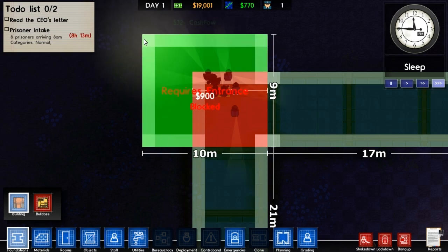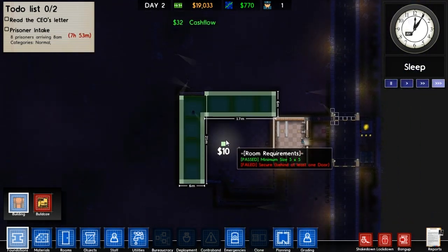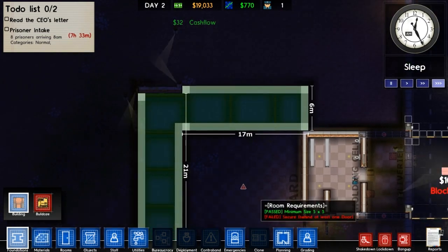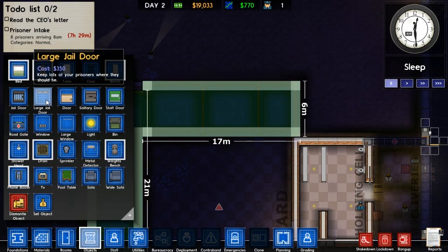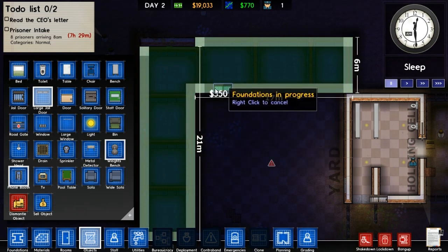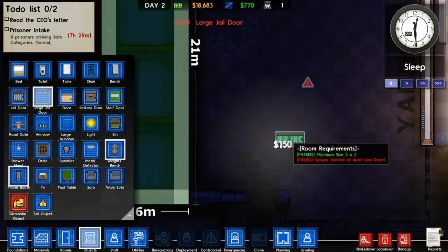I think here should really be the kitchen, but oh well. Pause for a second - we need the doors, don't we? Objects, I mean. Large jail door. We're going to have one right here. Actually, we'll have one on the far side here, and then we'll do the same on this side.